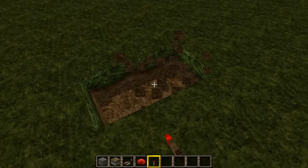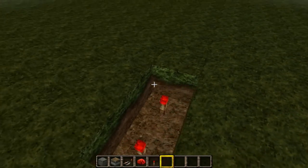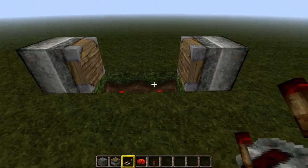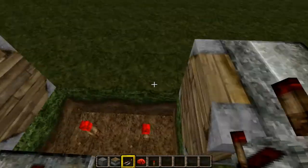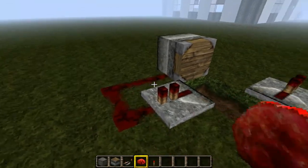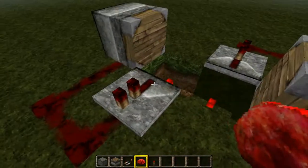What you do is create two holes in the floor and put two redstone torches down. From there, get two normal pistons and place them facing inwards. Then get repeaters facing outwards away from the redstone torches, and put redstone around in a circle so it connects up like so.